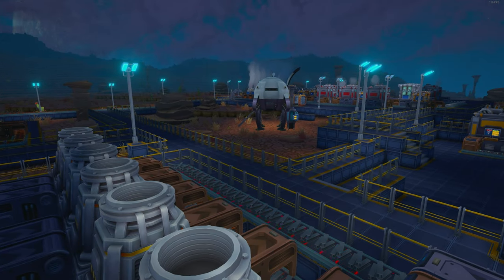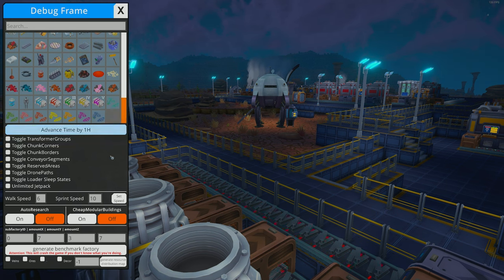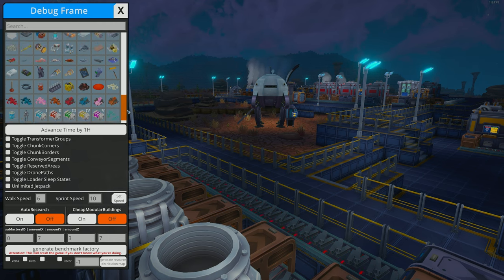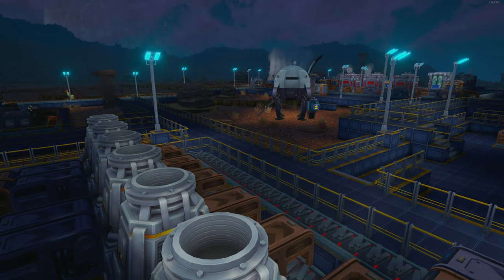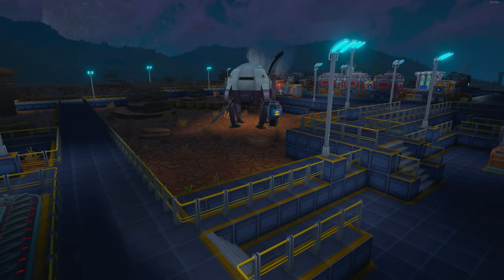There's also a debug menu accessible with Ctrl+Shift+O — or possibly Ctrl+Alt+O. Once you've opened it once, you just press O again to toggle it. This debug menu lets you spawn items in, advance time by one hour, change walk and sprint speed, toggle auto-research, and more. It was mentioned in my Twitch chat and I find it very useful for YouTube content creation since it saves time rebuilding things I've already built on stream.